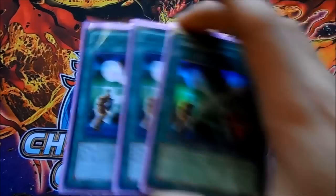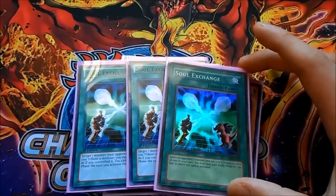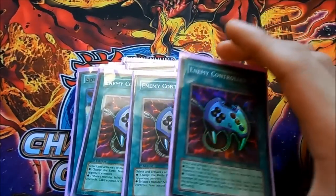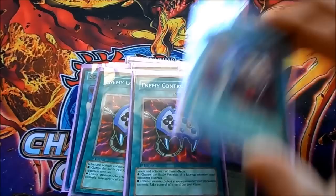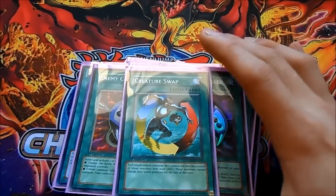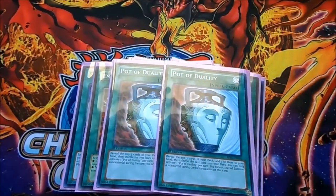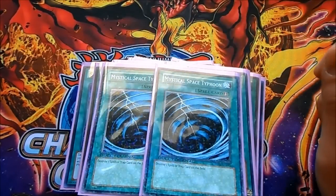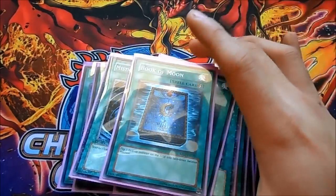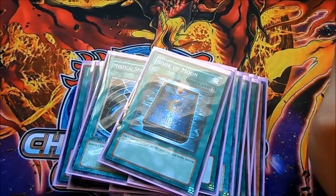For spells: triple Soul Exchange is a really good card — your out to Fossil Dyna and anything in your way, but remember when you activate it you can't attack that battle phase. Triple Enemy Controller is the best card in the deck — gets your Treeborn plays going in the standby phase, steals your opponent's Draco Sacks or anything you can't get over. One Creature Swap because it doesn't target, great against Mermails and Bujins. Two Duality for versatility, two MSTs for backrow removal, one Foolish Burial to get Treeborn in the graveyard ASAP, and one Book of Moon to flip your Monarch face-down and get effects going.